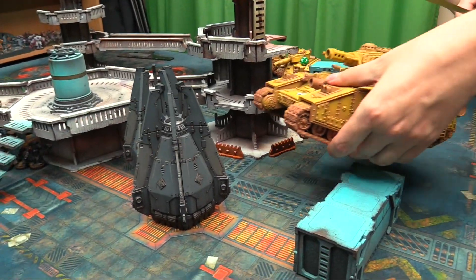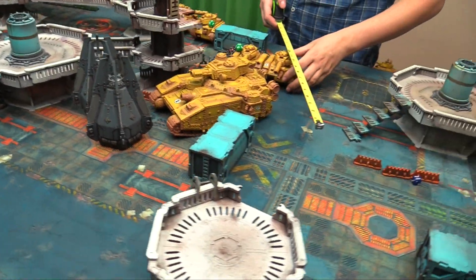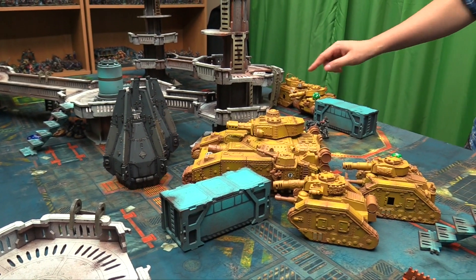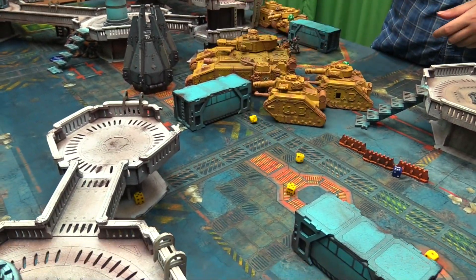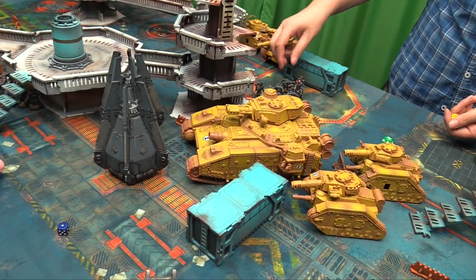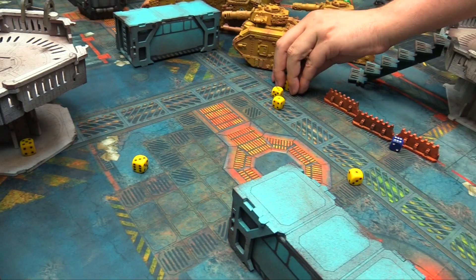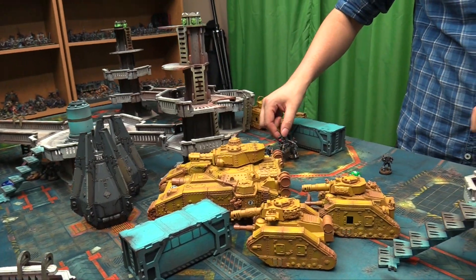Turn 3 — Astra Militarum. The tank next to the building drives past his engaged friend. One tank breaks off — can't shoot this turn. The remaining Russes open up: battle cannon gets 1 shot and misses, heavy bolters all hit for 3 wounds, one fails the 4+ save. The big gun rolls a 6 for shots — 3 hits, wounding on twos with strength 8 — scores 1 wound through the 5+ save.